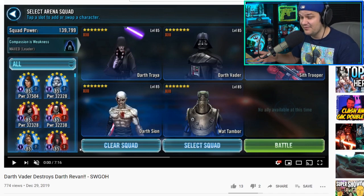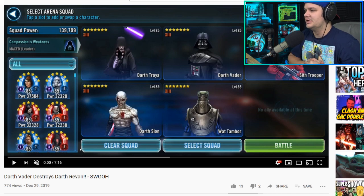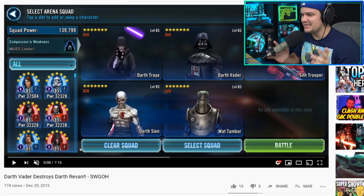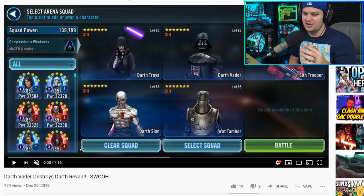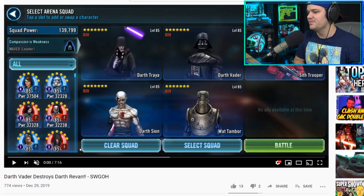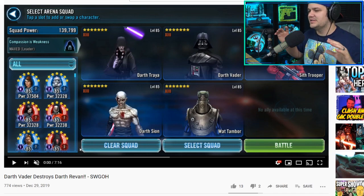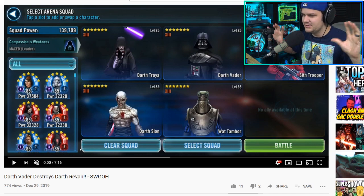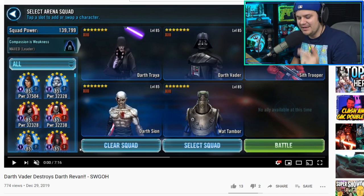Full decked-out Relic 7 Darth Revan teams. Now he's decked out too — he's got full gear 13, and he's got a Relic 7 on Darth Vader, which is definitely going to enable this team to do what it does best. This isn't necessarily a super free-to-play team. You're going to need to be in a great guild to get Watt Tambor, and he's clearly invested heavily in Sith Trooper.